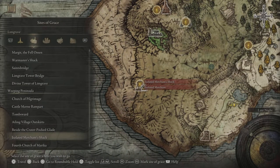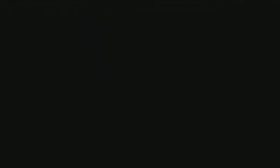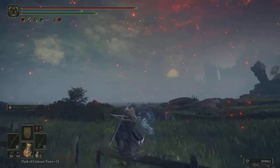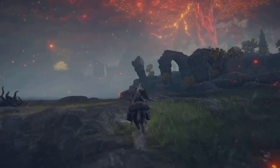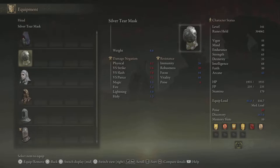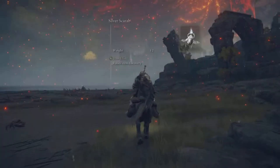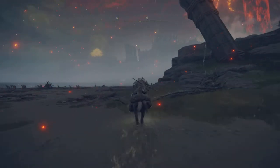I recommend just fast travelling back to the same location, because the second ingredient would be the feet of the birds. It might be easier if you had a bow with you and quite a few arrows. I'll say this now — you might want to have the Silverture Mask and the Silver Scarab Talisman to boost your item discovery, to drop the feet more frequently.